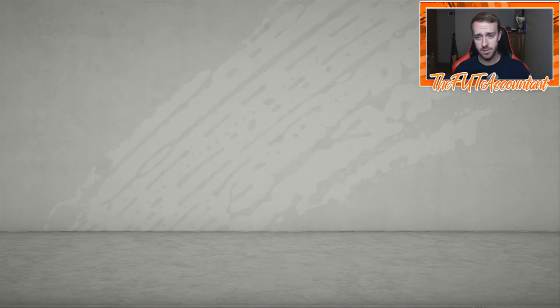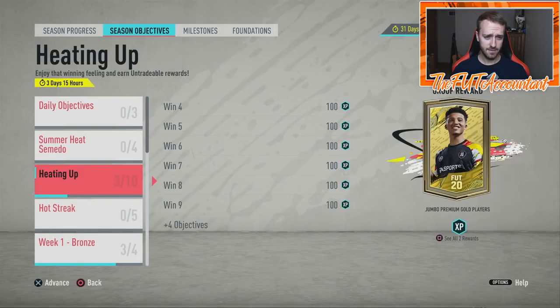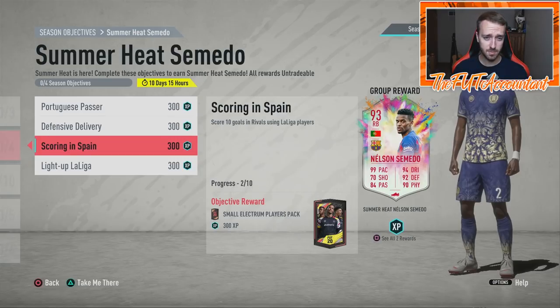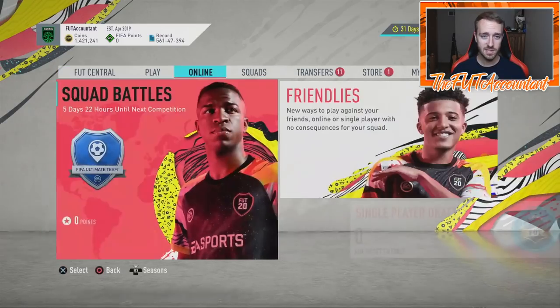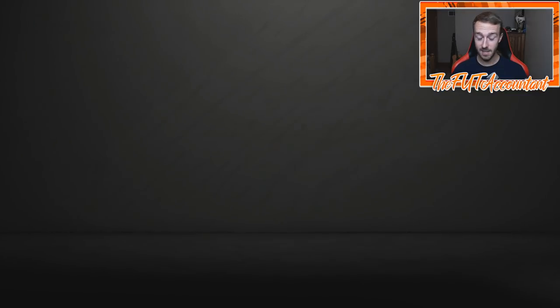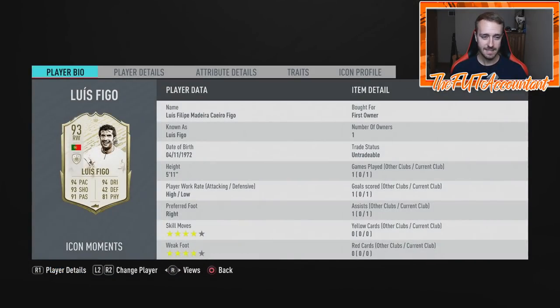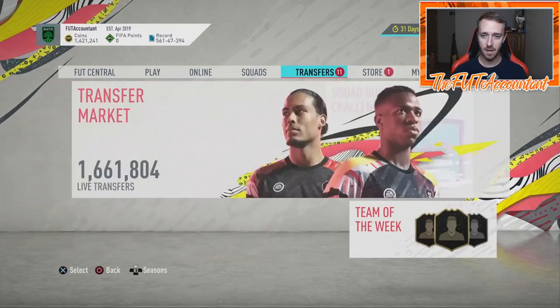If you're grinding objectives right now, GGs to you. I still have to work on Semedo — I played one game last night and got some stuff done. Since I have my Moments Figo, if you guys watched the pack opening video, I did pack myself a Moments Figo from that Icon Moments Upgrade. Not a terrible card — he had a nice solid first game with one goal and one assist.